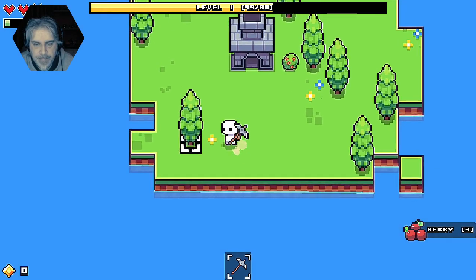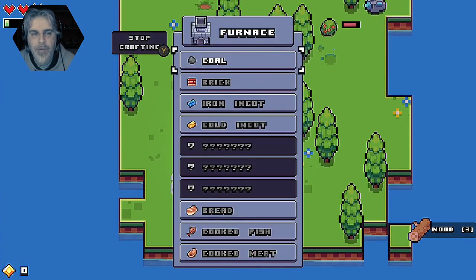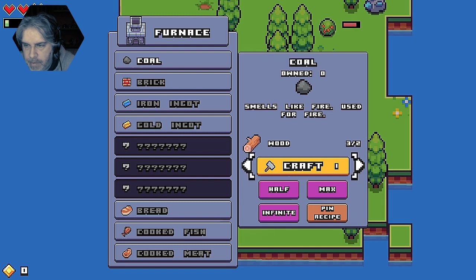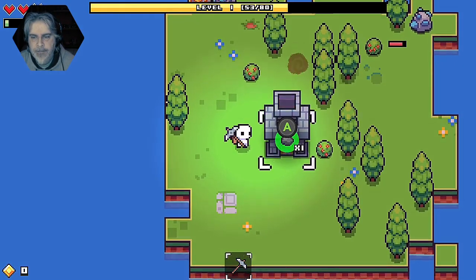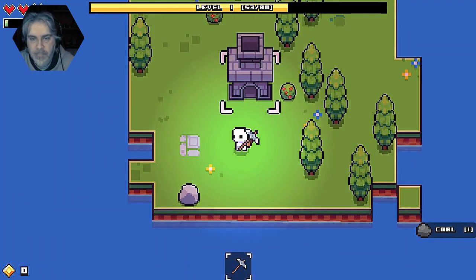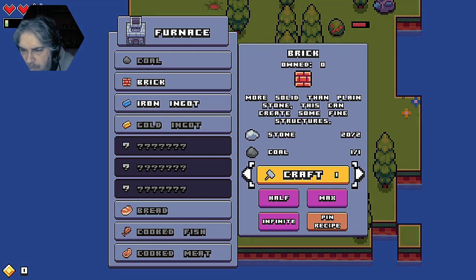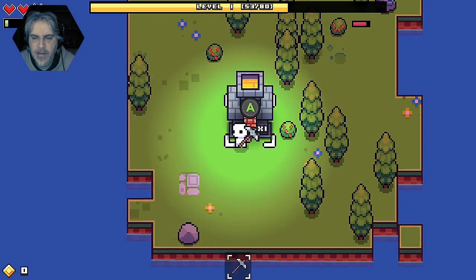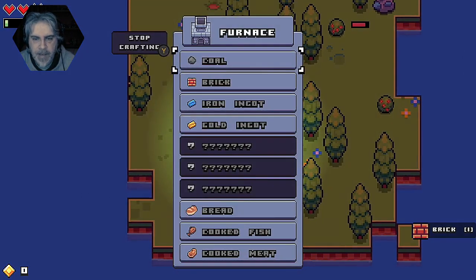Let's get a tree. Logs. Coal. I can create coal from wood. Coal. I got coal. I can create a brick from stone and coal. I can't do anything else.